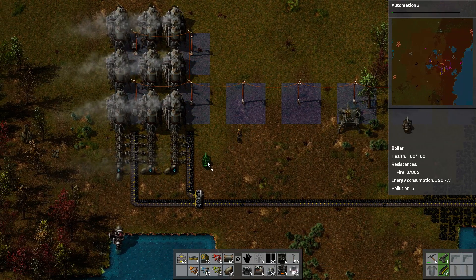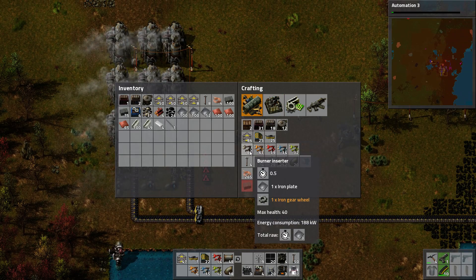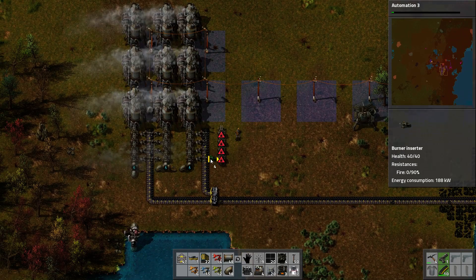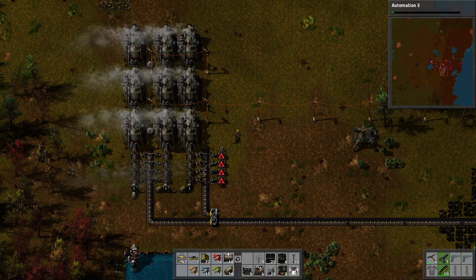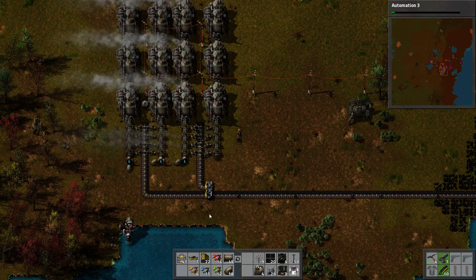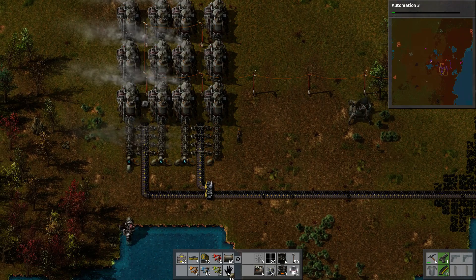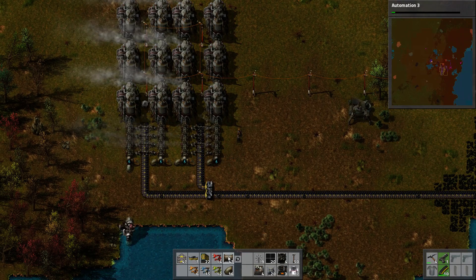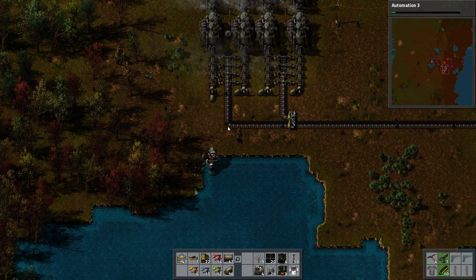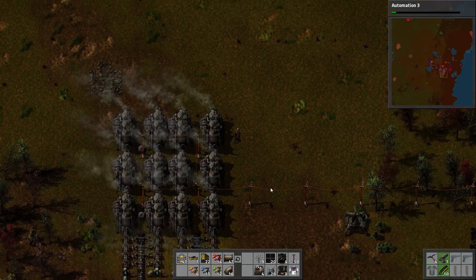Let's get this set up right over here as well — four of those, and we're going to want four more. Bend those around, plop these down, and get them hooked up to some water. If we add any more steam engines, we're going to need to add even another water pump, because right now this water pump is struggling to keep up with our current demands. But for right now it's doing just fine.